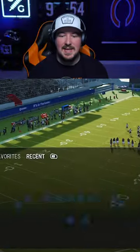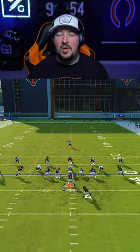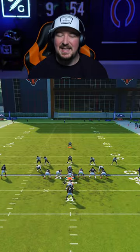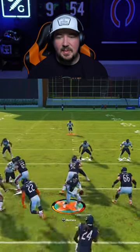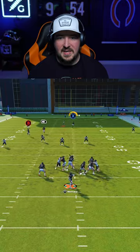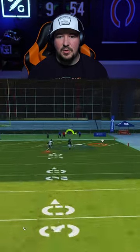In my Kansas City Chiefs offense, sub in a second running back in the slot and come out in my tight open formation. When you get the Cover 3 look, audible to PA tight end leak in the iPhone close. Snap the ball, let the post route run free, then throw it to about two o'clock on your pass lead.